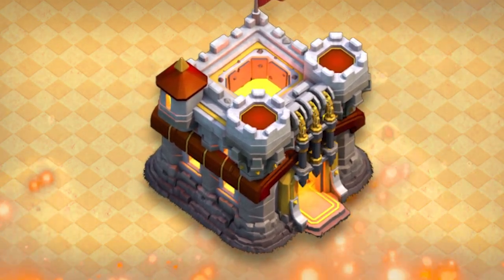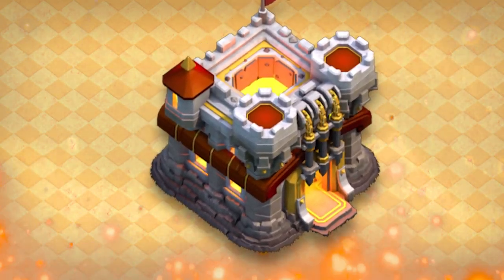Hog Riders are fine, but to be honest they are stronger when paired with Miners. So if you want to see the better version of this strategy with Miners, check out that video. With this strategy, no Town Hall 11 base is safe.